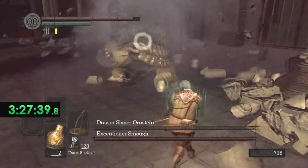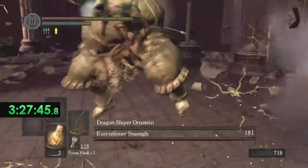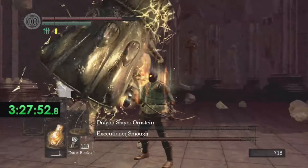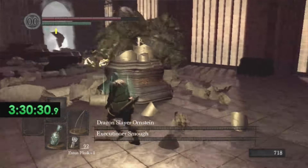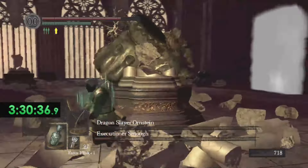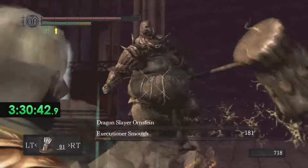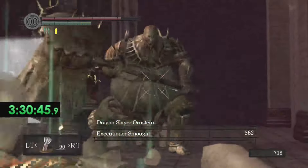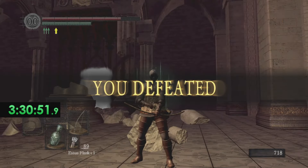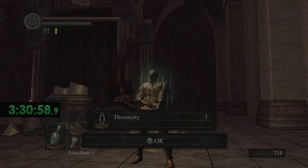Gotta be very very careful — Smough can do a ton of damage. The one redeeming thing about Smough is that he's very weak to physical damage, more so than Ornstein, so you're able to get more damage than usual. We're just baiting him around, trying to get him to do a move or two so I can get a few hits in without being pressured into rolling. We take down Smough and Ornstein.